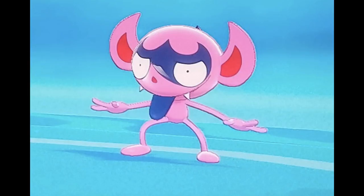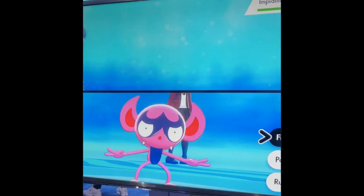Aside from Impidimp's design, which I really like, the one thing that sticks out is its unique type combo — dark and fairy — which has a lot of potential to be pretty competitive. It probably gets access to a lot of cool moves with that typing, and I really get the vibe that this thing is gonna be rocking a Prankster ability, kind of similar to Sableye.